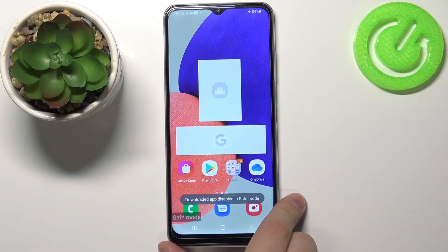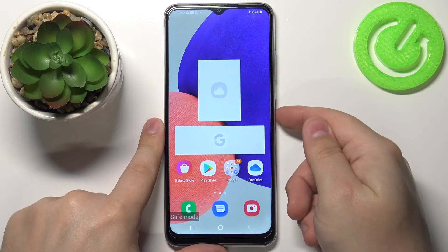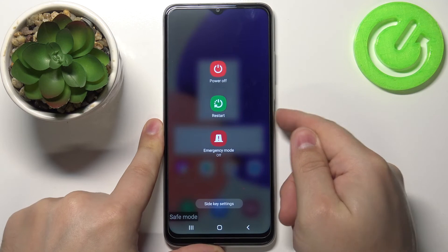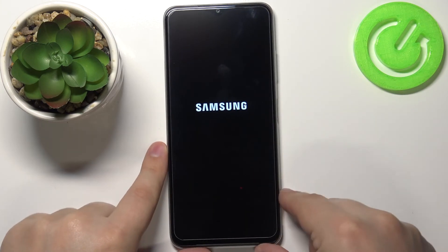Okay, and to turn off safe mode or exit it, we need to press and hold the power button, wait until the menu appears on the screen, select the restart option, and tap on restart again to reboot our device.